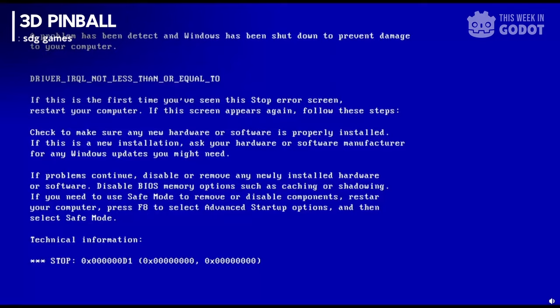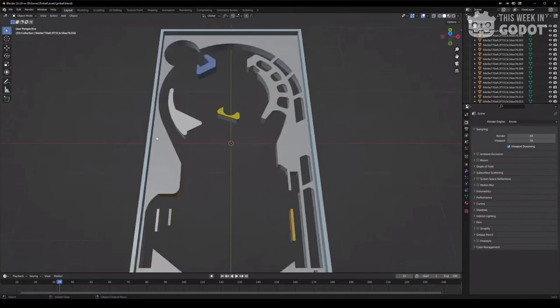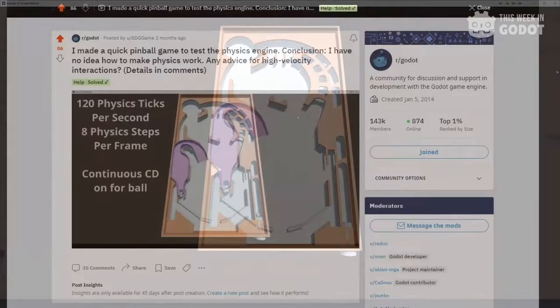Number 3: SDG Games showed off their most recent game as part of their 20 Games in 30 Days Challenge. This time, they recreated the classic go-to boredom game for all us 90s kids — 3D Pinball. The interpretation of the original is spot-on, and they even carried over the sounds from the original game. You can check out the full source code for free or the full devlog on their YouTube channel, and if you want to check out the other 12 games they've already completed, head over to their itch.io page.